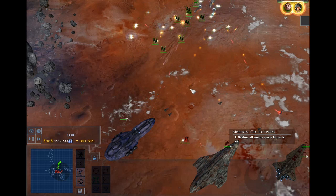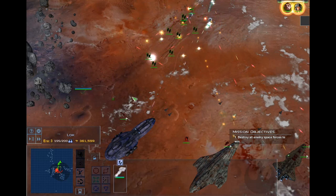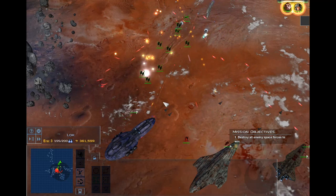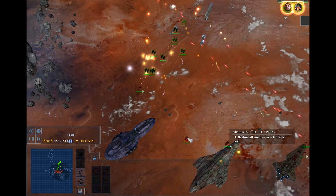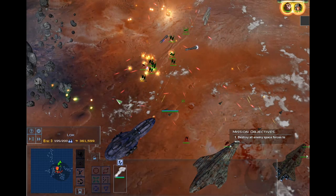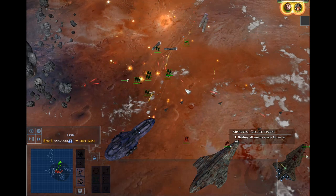They have a hull strength of 450 with light armor. Light armor reduces the damage taken from all laser cannons, but takes additional damage from medium and heavy turbolasers. They have a speed of 325 with high acceleration and a very high turn. Their sensor range is 2,000 with a max weapon range of 2,500 and an ideal weapon range of 2,000.